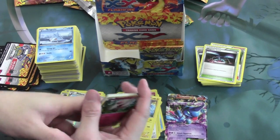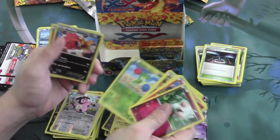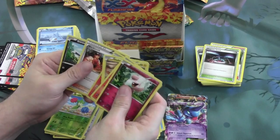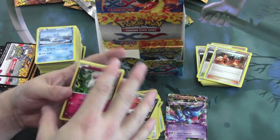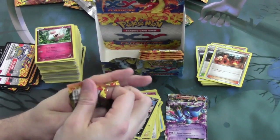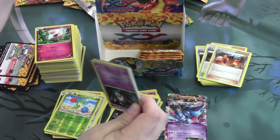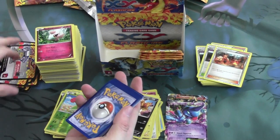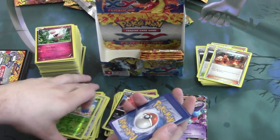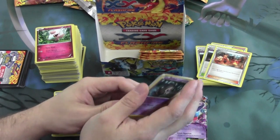A Reverse Foil Roselia and a Rare Scrafty, along with another Blacksmith. Getting down to the wire — we've pulled two EXs so far. Let's see if we can pull a third, or maybe a coveted Full Art, or even a Secret Rare.